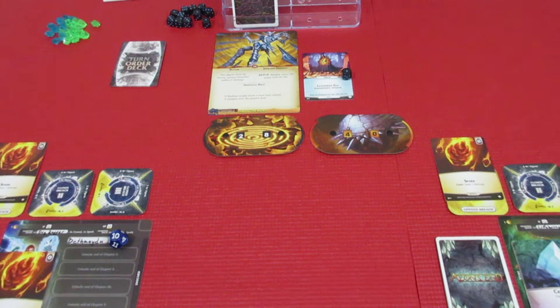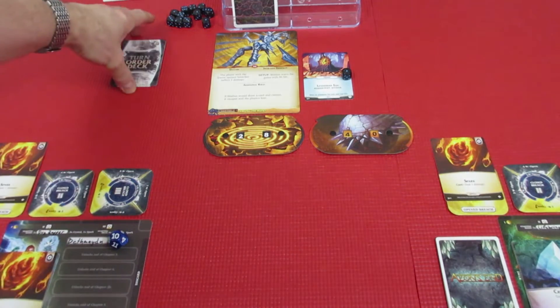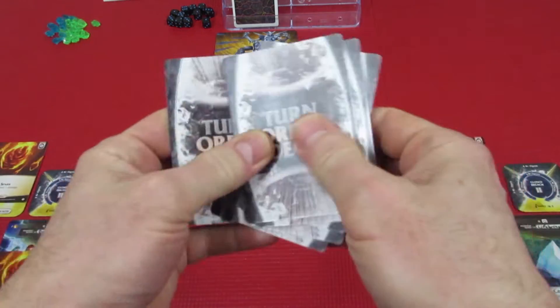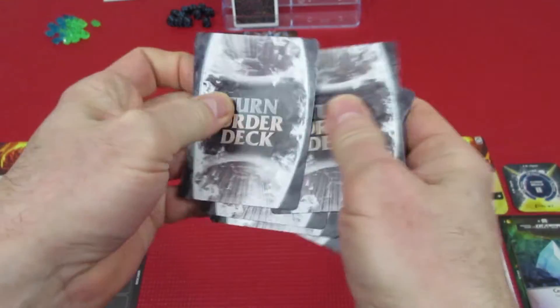Welcome back to Aeons and Legacy. We're doing Chapter 2, Among the Ruins, with Death Maiden and Astrea, my two Breach Mages. We're going to do one whole round this episode and I'm going to shuffle up the turn order again so you know that I'm not cheating or stacking the deck.